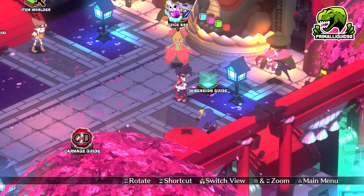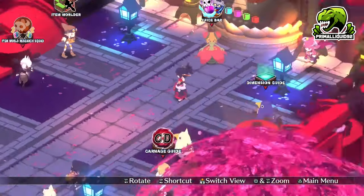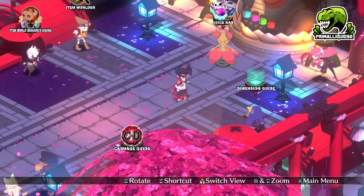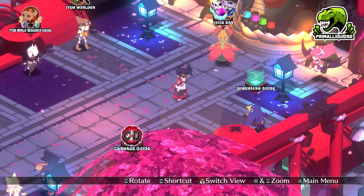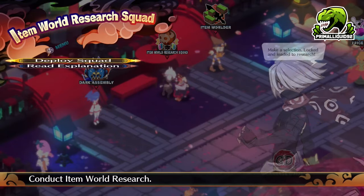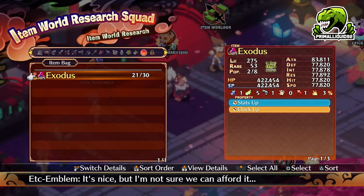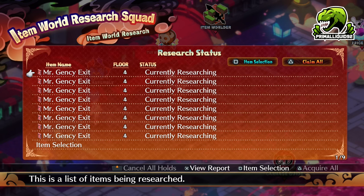First of all, in order to get rank 40 equipment, either normal or Land of Carnage versions, you are going to need a rank 39 item. However, these are actually really, really easy to obtain. You're just going to use the item world research squad. What you would do is put anything like Exodius in there — rank 35 items or higher — you would stick 8 of them in here. Just normal quality, that's all you need. You can use rare and legendary if you want to, but normal quality works just as well.